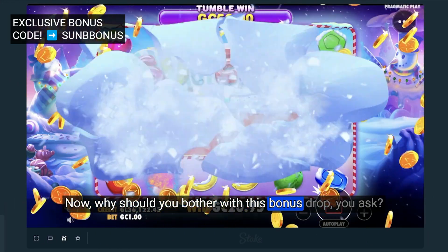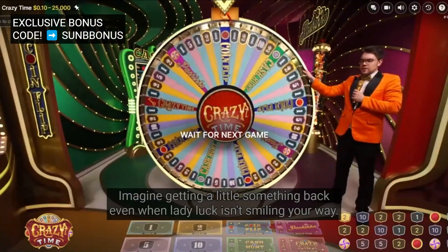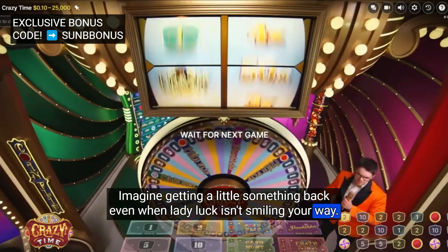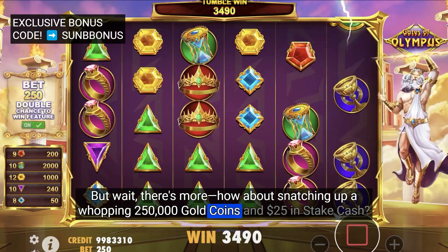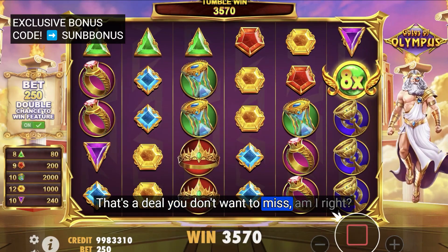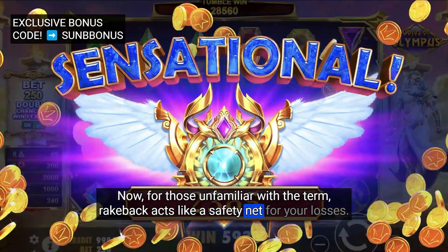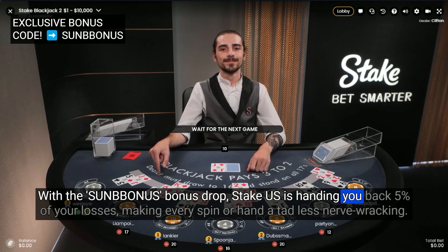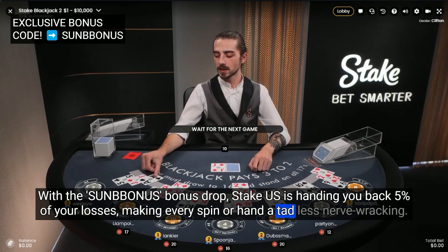Now, why should you bother with this bonus drop? How about scoring a sweet 5% rakeback on your losses? Imagine getting a little something back even when Lady Luck isn't smiling your way. There's more — how about snatching up a whopping 250,000 gold coins and $25 in stake cash. Rakeback acts like a safety net for your losses. With the Sun B Bonus drop, StakeUS is handing you back 5% of your losses, making every spin or hand a tad less nerve-wracking.